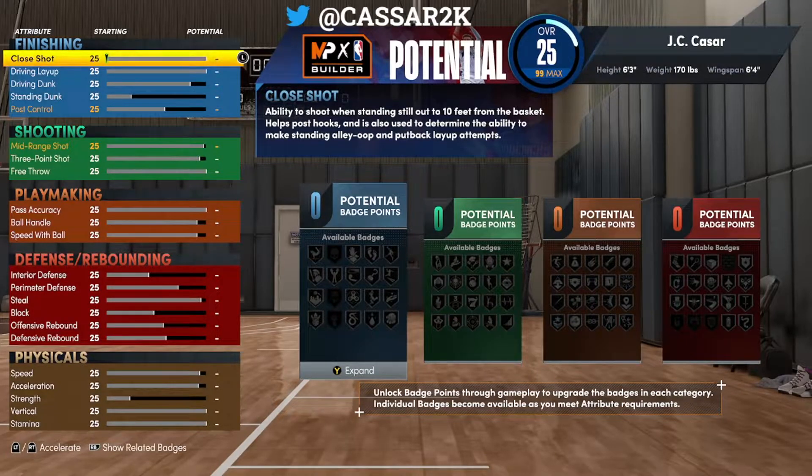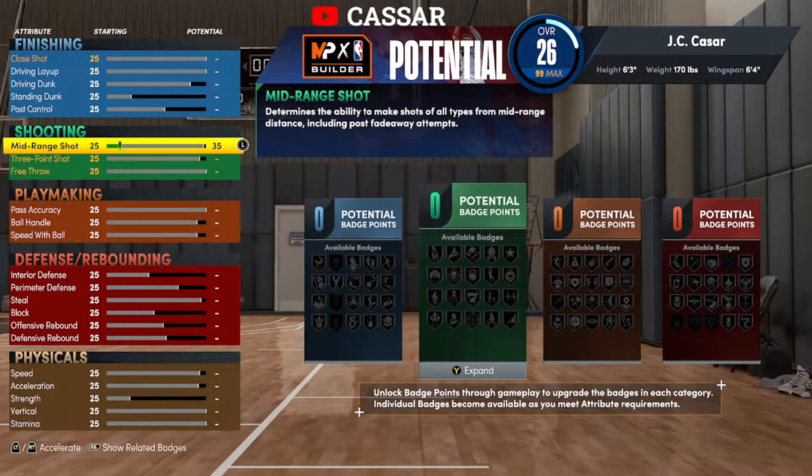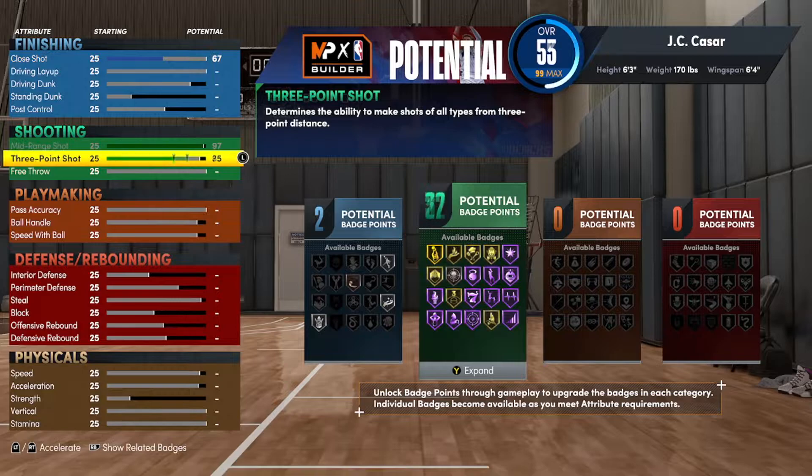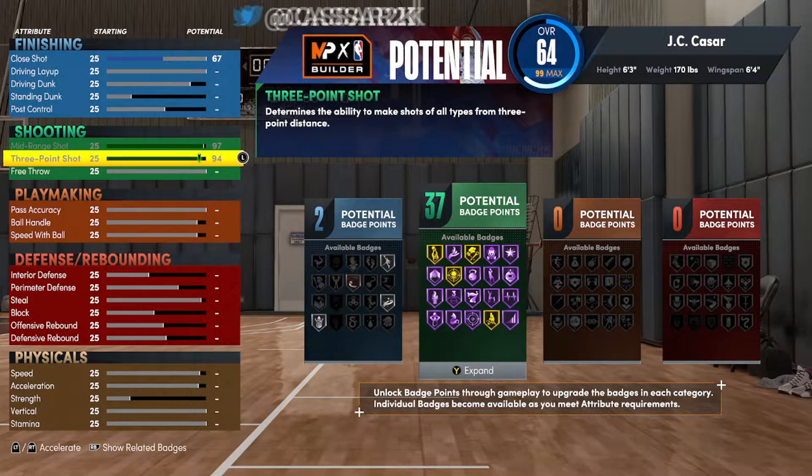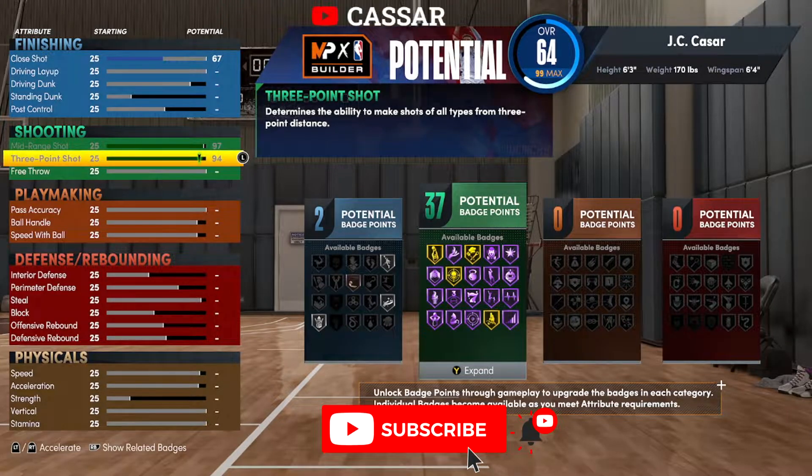Now for the badge spread and the overall spreads — I've got to check my photos because I did this before. I went max mid-range, max three-pointer: 94'3" three-pointer, 97' mid-range. You get Hall of Fame Green Machine at 97' three-pointer mid-range. Now if you do college and you get the extra four shooting badges, you get 41 shooting badges. That is incredible.